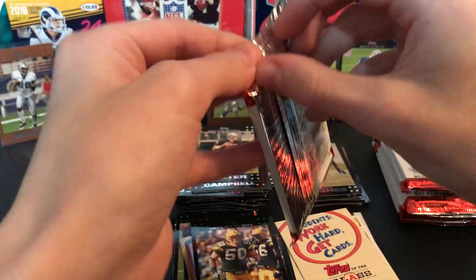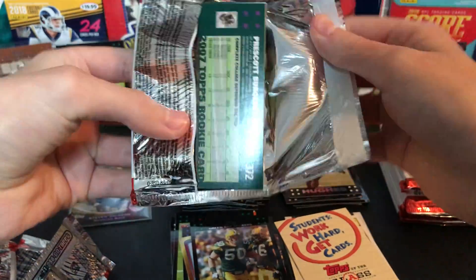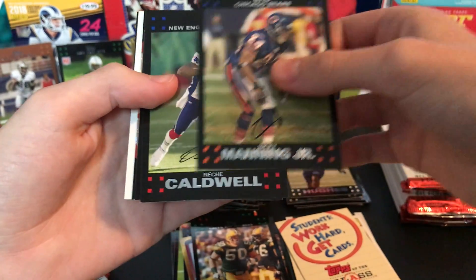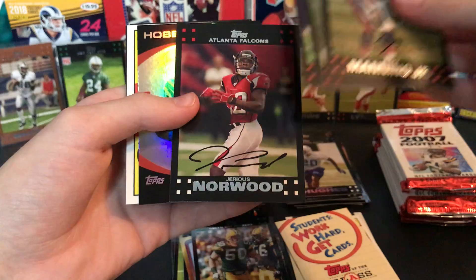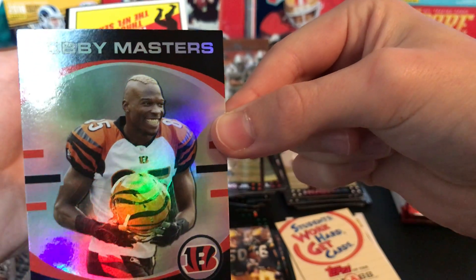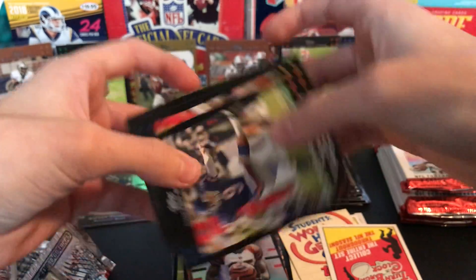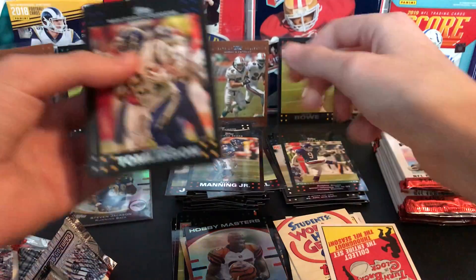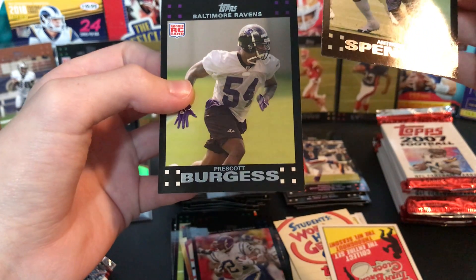I haven't got AP yet so hopefully we can get one of him in this box at least. Just keep the streak going — Ricky Manning Jr., Richie Caldwell, Chris Perry, Jerrious Norwood. Here's a Hobby Master: Chad Johnson — that's a pretty weird haircut. A kicker, Robbie Gould — he played for the Bears this early, wow, I didn't know that. There's LT on the box. Anthony Spencer and Prescott Burgess.